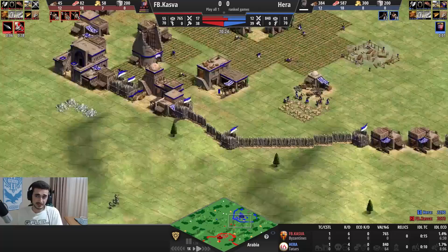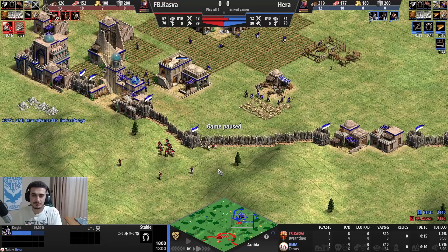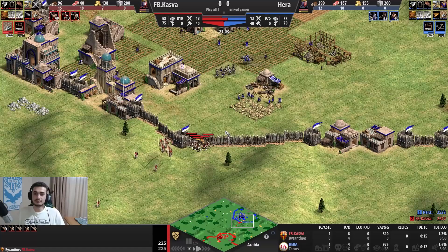That's definitely a big mistake - losing 2 archers for free. He's pressuring me, he knows I've got forward gold. Because of the amount of pressure, I'd need to add a second stable. It's logical when your opponent has skirmishers to make knights, so I commit to two stables. The reason: I have forward gold, I'm behind in Castle Age, and I saw how many skirmishers he had. I had to go second stable to stay safe and not die.